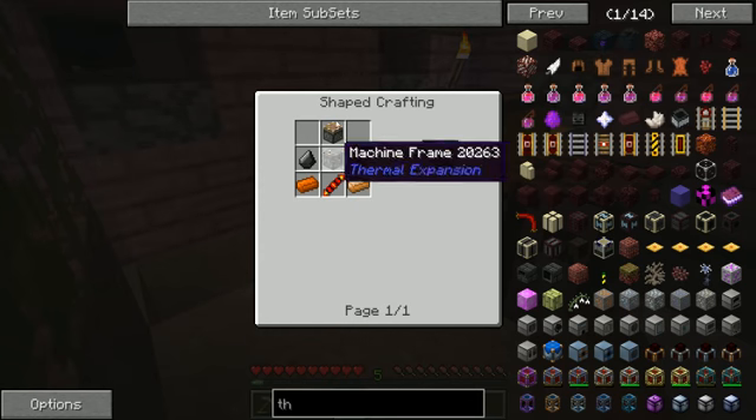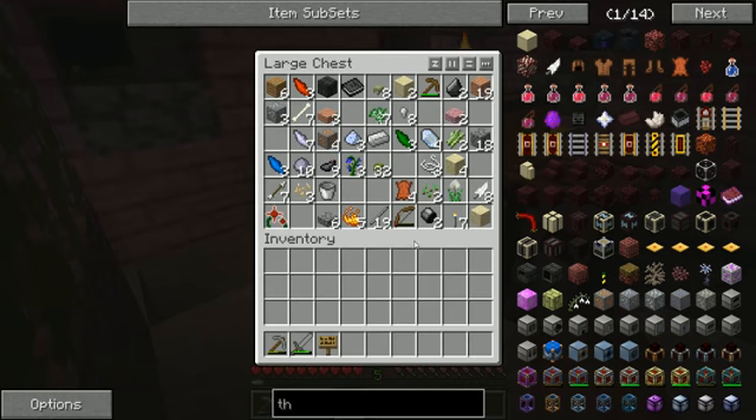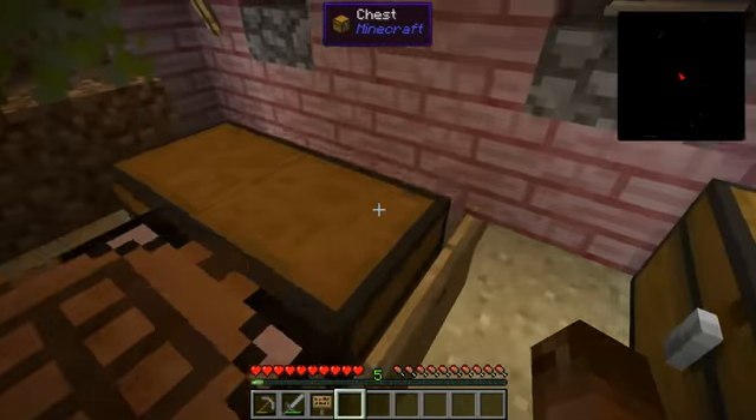I don't know how to make a piston, so I don't even make a piston. We're gonna need Redstone. I hate getting redstone — that means we have to mine all the way to the core. It's just wonderful.